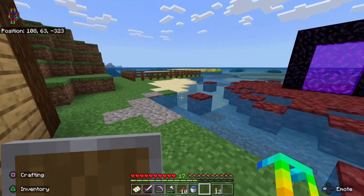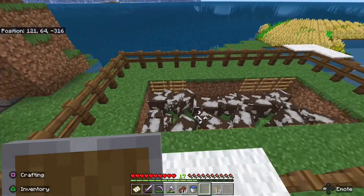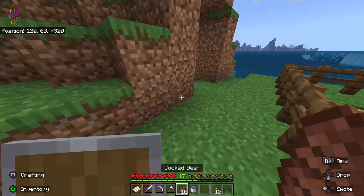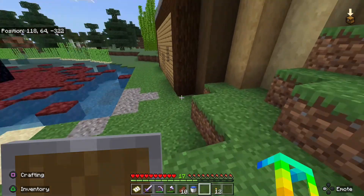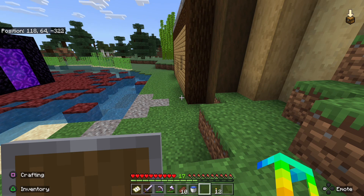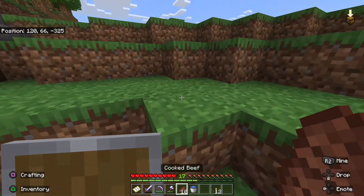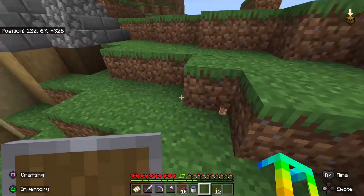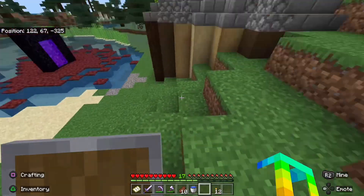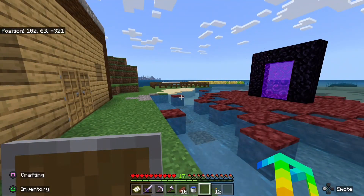I've got my cow farm and wheat farm to breed the cows — that's how I get my beef. Down there is my mine, and let me know in the comments if you want to see how long it is. It's over 250 blocks in length. It became so long that running to the other side costs a lot of hunger, so now I'm making it wider by adding a second row.